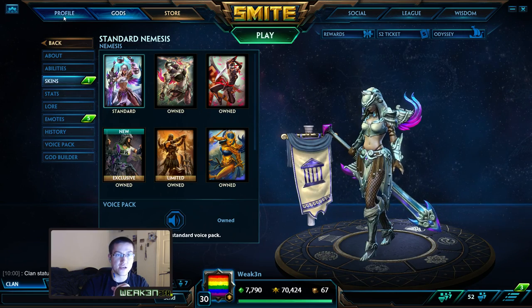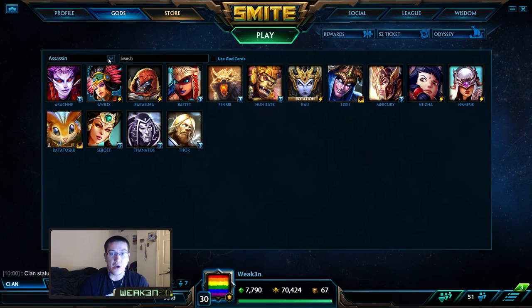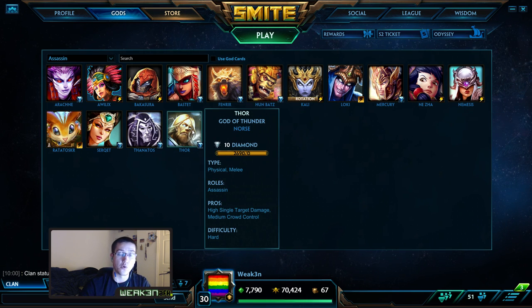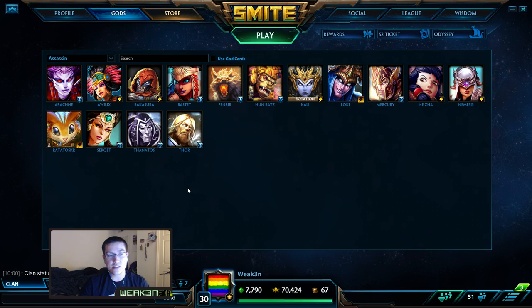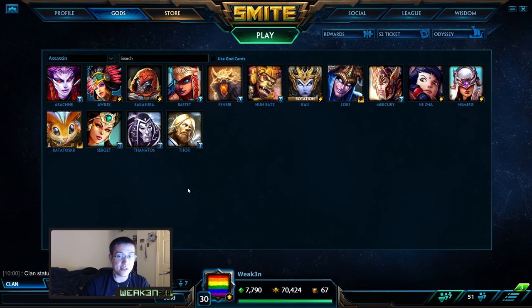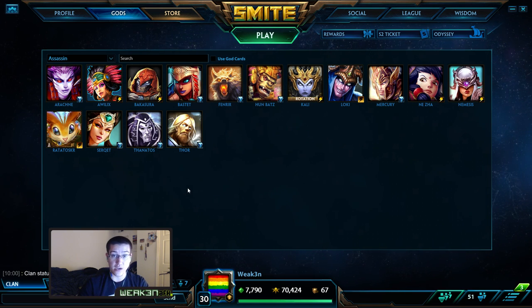Matchups for Nemesis. Nemesis has always done fairly well against Thor — do not pop your three before he hammer stuns you. Look for Thor to hammer throw into you, then the moment he does, ult and blow him up. Nemesis can do well against Xbalanque — you have a dash but it can get cancelled by her feather step. Against Mercury you should be fine; beat Fenrir if you have beads and use them properly since Fenrir has no mobility — just ult and blow him up.